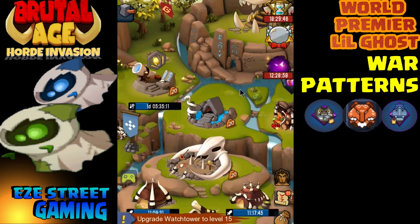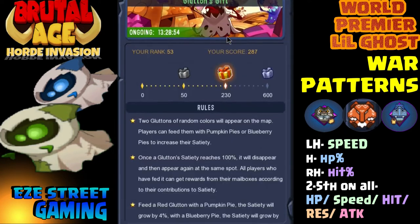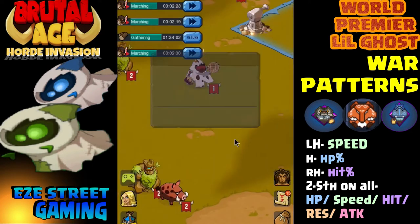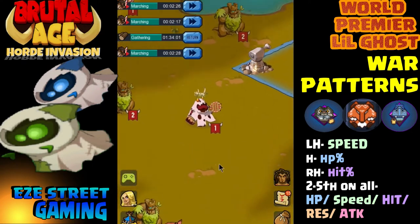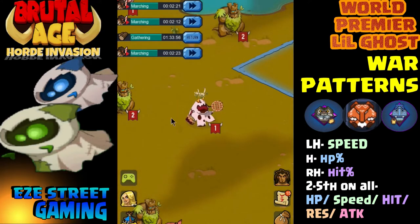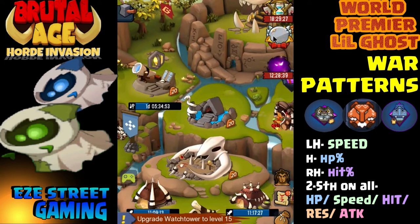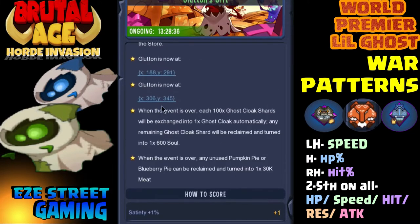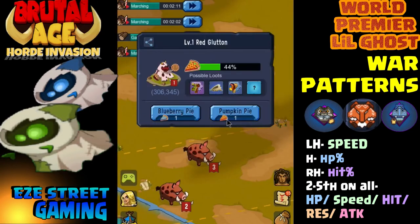During the event, you had to collect Halloween dishes and then give them to the Glutton by clicking on it. As you fed dishes to the Glutton, it would give you a certain amount of shards. You'd also score points, which is what I did — I scored just enough points for the second place reward. That's how I got the blue ghost. Now let's quickly go over the war patterns.